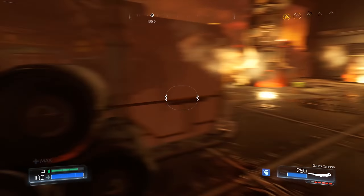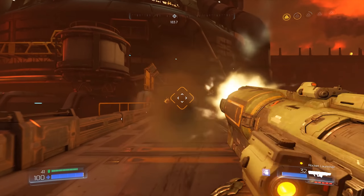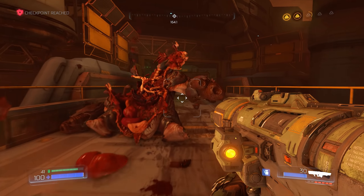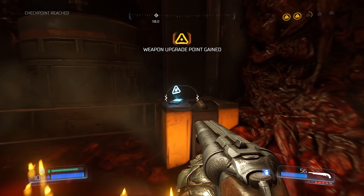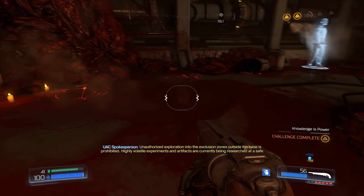If you are dead on point blank, you will stagger them with one hit with a super shotgun. And then the Mancubus on the bridge — not really a threat.